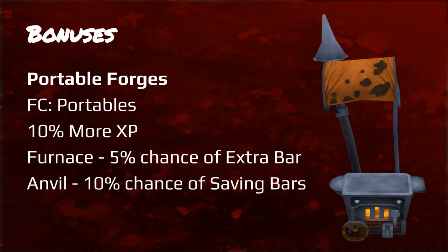You also have the armor 4 but this gives no bonuses to smithing. And then you have portable forges — you can join the friend chat 'Portables' and usually someone will be hosting a spot containing them so you don't have to use your own. These give 10% more XP, the furnace part gives a 5% chance of an extra bar, and the anvil gives a 10% chance of saving bars.